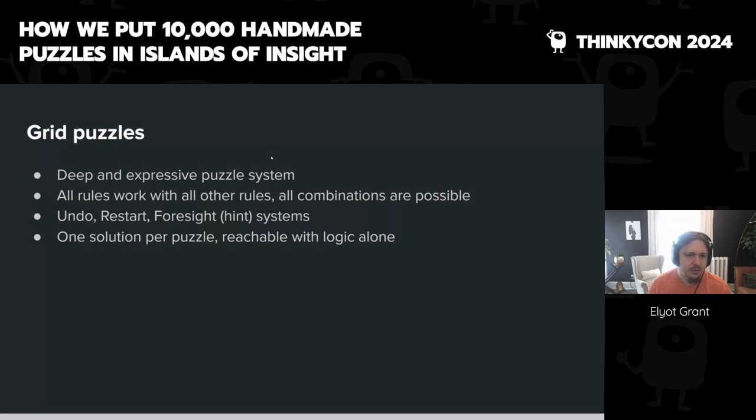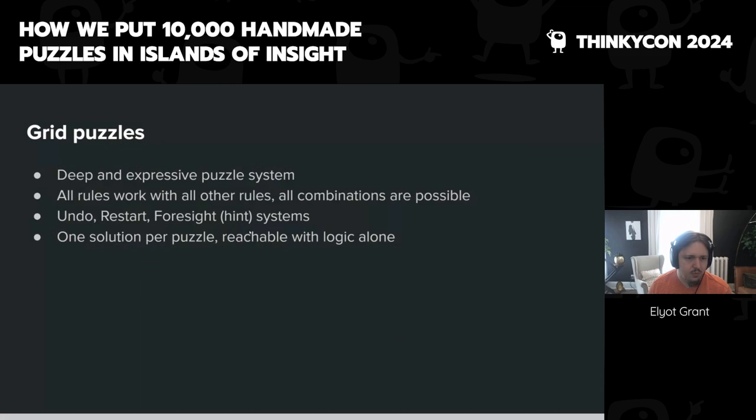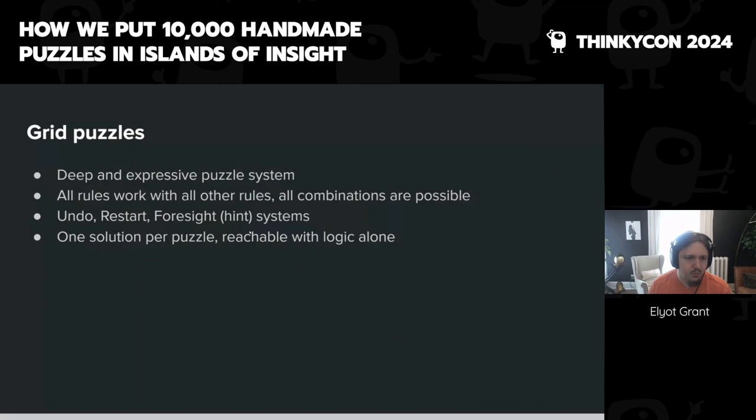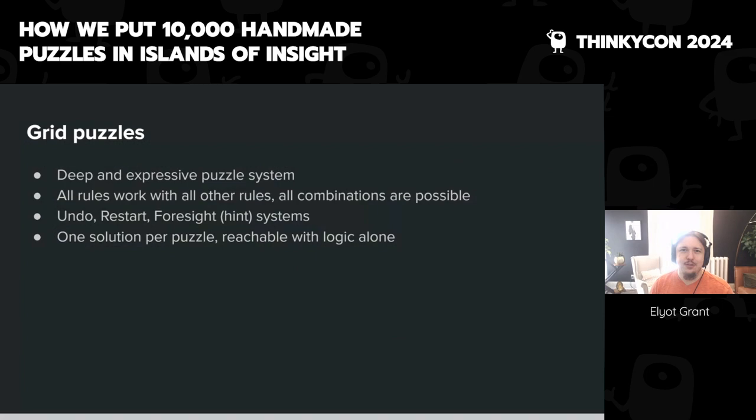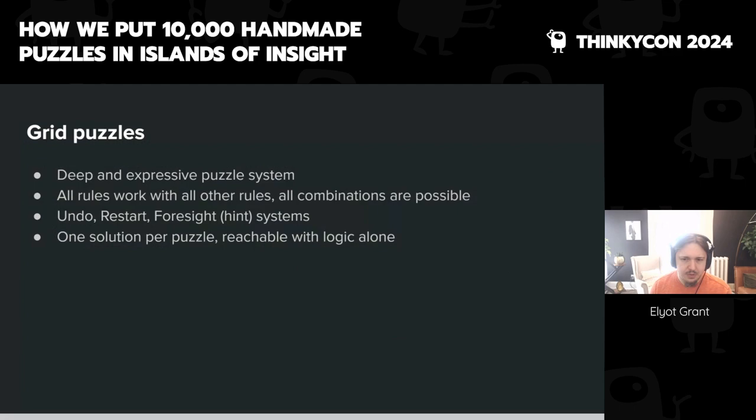We have a hint system called Foresight, which I'll talk about later. For our grids, we ensure there's one solution per puzzle reachable with logic alone — we typically don't want people to guess. There's a philosophical question about how deep logic needs to be before it's just trial and error, but the goal is basically that you can solve the puzzles with logic.